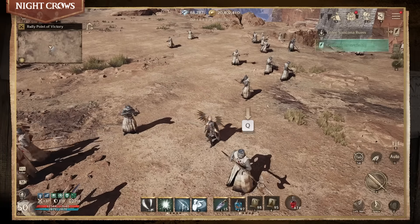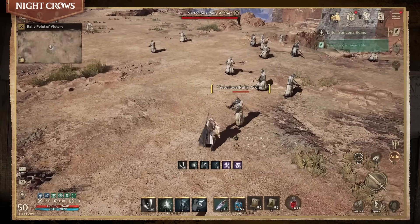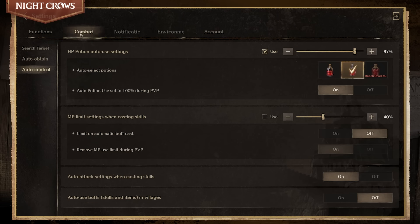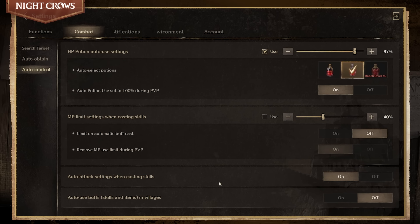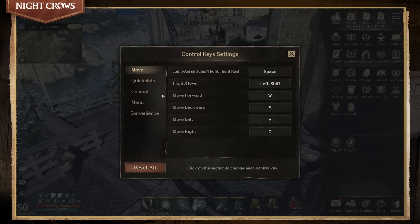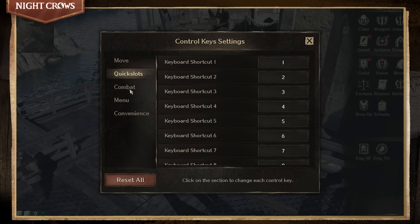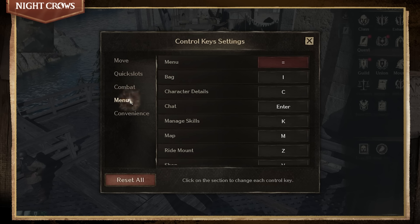Tap the auto button to activate the auto-use skills and items. Even more customization is available in the settings tab. Visit the settings tab to customize the settings to your own gameplay style and for the situations your character will face. In PC mode, keyboard control key settings are also available. Use the control keys icon at the bottom of the menu to customize it the way you want. Play the game with keys just the way you like it.